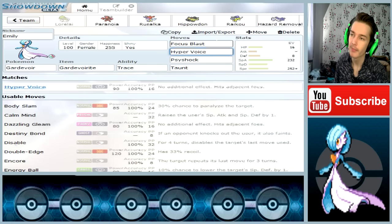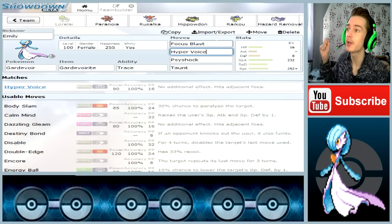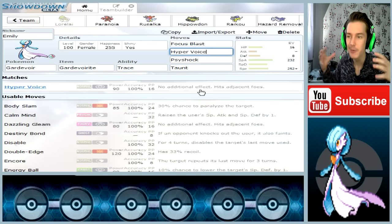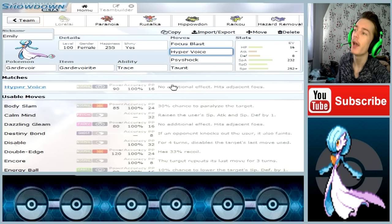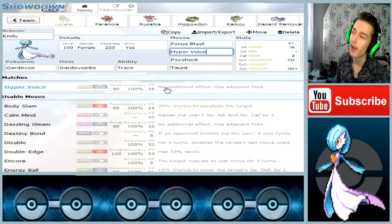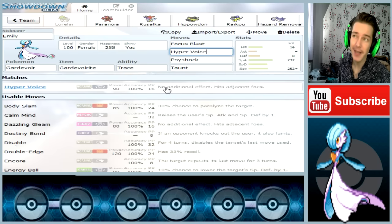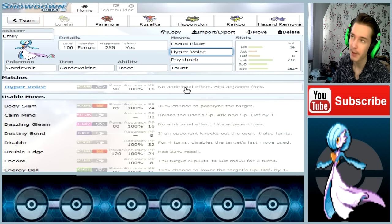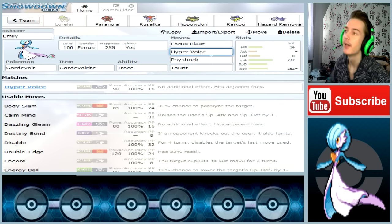The second move is Hyper Voice, because it's a really great move with a power of 90. It is Normal type, but if Gardevoir goes Mega, this move actually becomes Fairy type. It's a pretty good move — you can basically Hyper Voice everything. This move also hits behind Substitute since it's a sound move, so yeah, it's pretty cool.